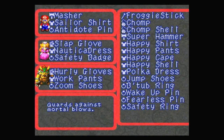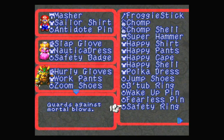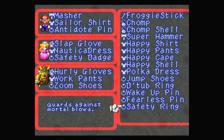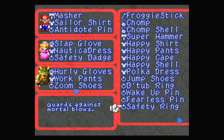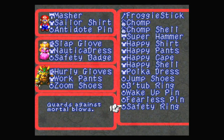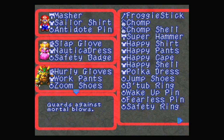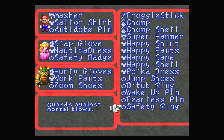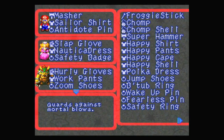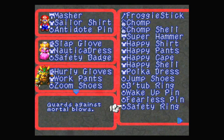My notes say the Safety Ring prevents all status ailments and also instant death. Instant death is basically when an enemy has a move that can kill you instantly — not just a move with more attack than your health, but one that's specifically overpowered that takes you basically all the way down to one HP. It blocks impossibly overpowered moves.